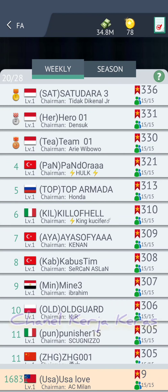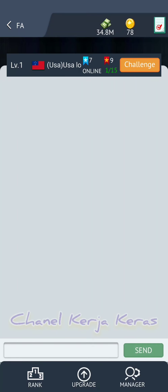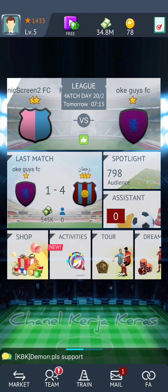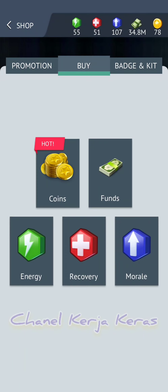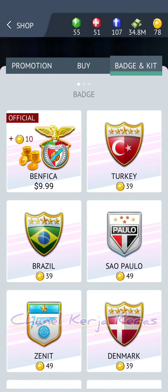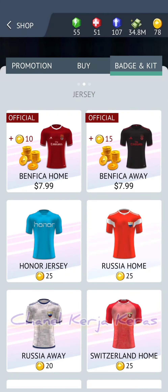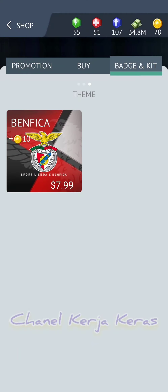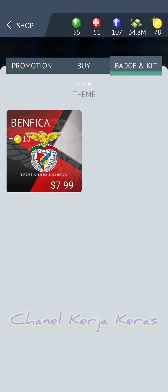Di menu mini-F tidak ada perubahan, sama kayak dulu. Jadi tidak ada perubahan yang signifikan. Di ranking-nya pun masih ditampilkan, berbeda dengan tour. Di tour itu ranking-nya tidak ditampilkan, sudah dihilangkan. Dan di harga jersey itu masih sama kayak dulu, tidak ada perubahan.